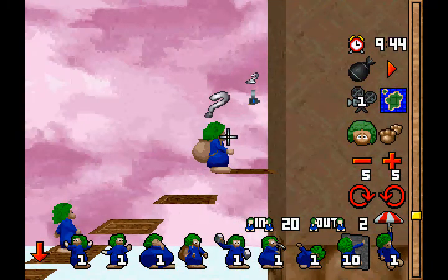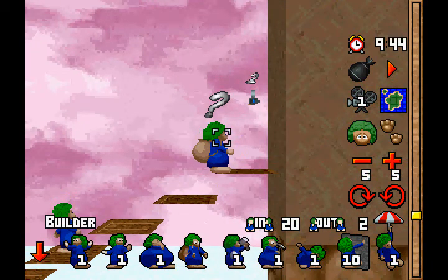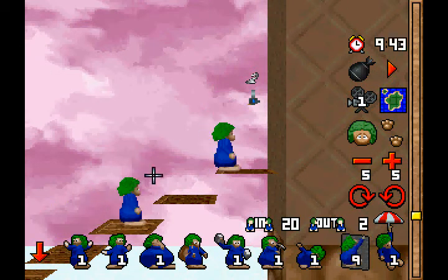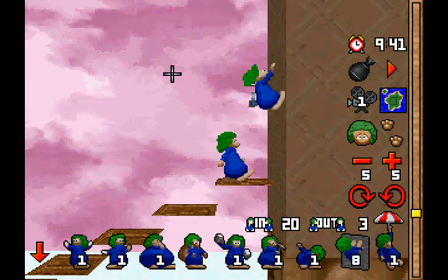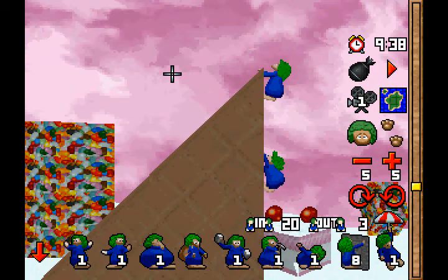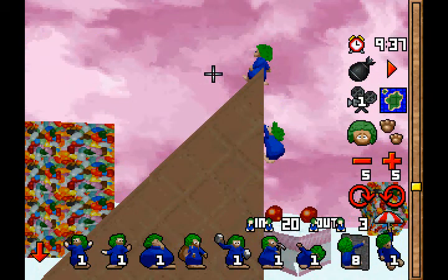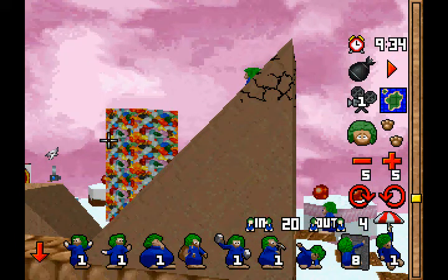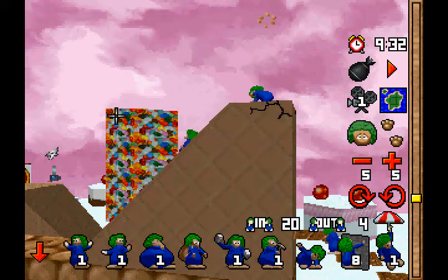What do we want to do here? We wanted to make a builder there. We want to climb now — I believe we want to climb. After that, we want to dig. As you can see, you also have Blockers, Turners, and Bombers.